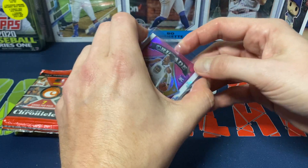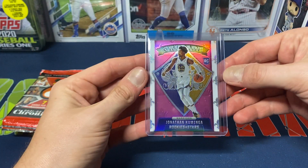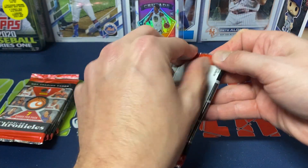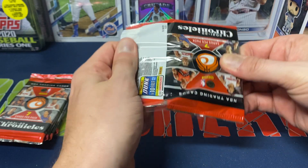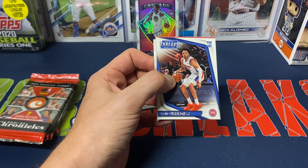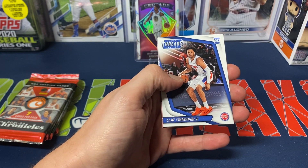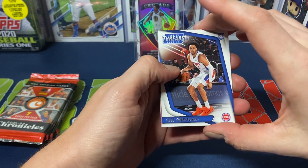Like I said, I like the different sets they do in Panini Chronicles. Crusade — these are usually sharp cards in my opinion. That should be our first pink parallel. This is my first time opening any of the blaster boxes. I paid about $27 to $28. I think I was at Walmart. You can probably get them for $25 at Target. BJ's had them last year for maybe a dollar or less.